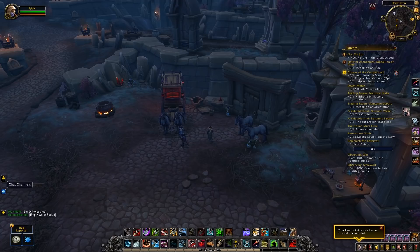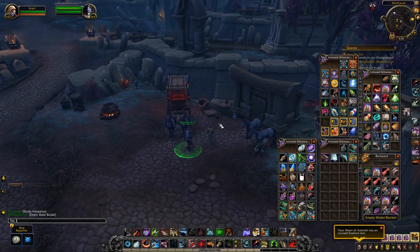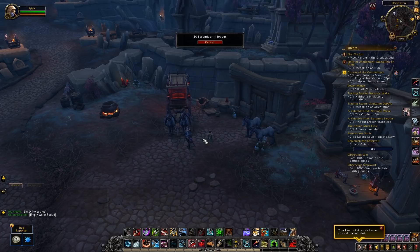For day four you need a Bucket of Clean Water. To get it, you need an empty bucket first — head to Snickersnee in Darkhaven and you'll find a little bucket on the ground near him. Click on that and you'll have an empty bucket. Then go to Bastion or Ardenweald, go into swimmable water, use the bucket, and you'll get yourself a Bucket of Clean Water.